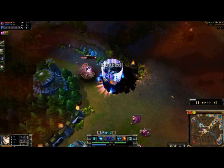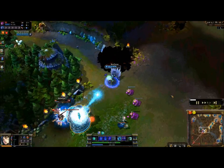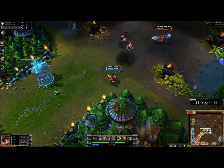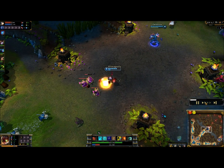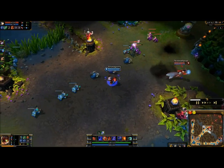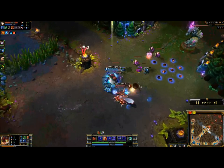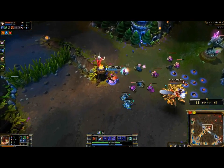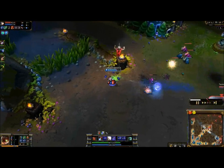Ganking — a coordinated attack between two champions who suddenly jump at one in hopes of killing them — occurs less often here, as the distance from the center of the lane to the turret is very short compared to top and bot lanes, allowing for easy escapes. In this lane, your primary focus should be on last hitting as many minions as possible and harassing your opponent out of the lane. Once the game progresses a little bit, you should be looking to gank the other lanes, as well as assisting your team in killing dragon when it spawns.